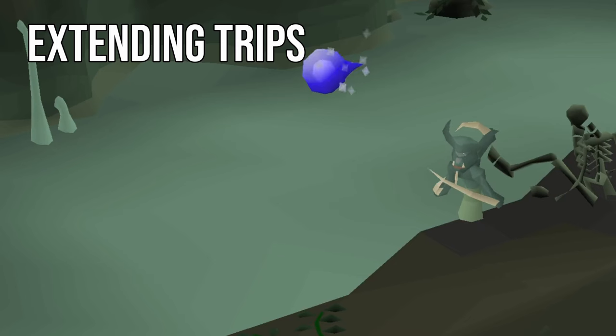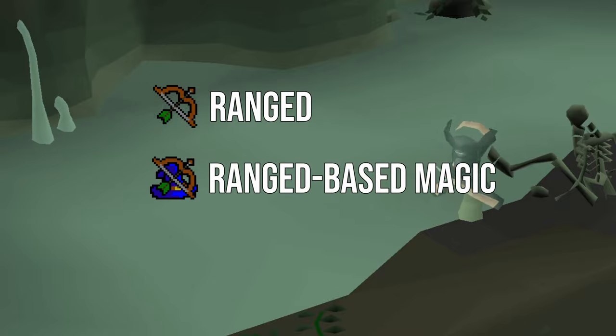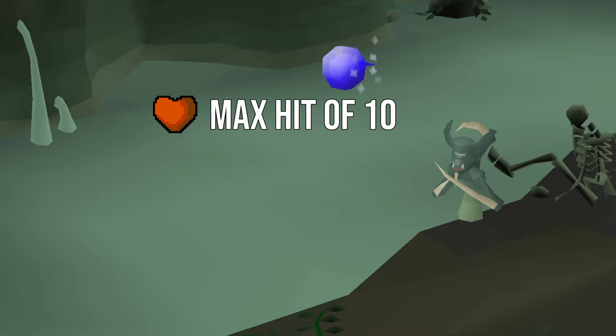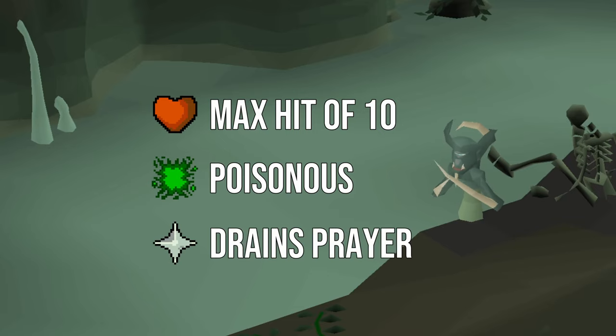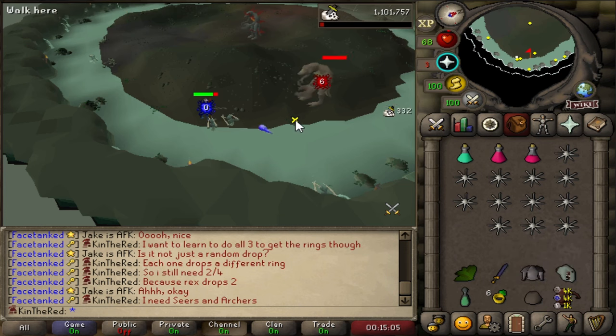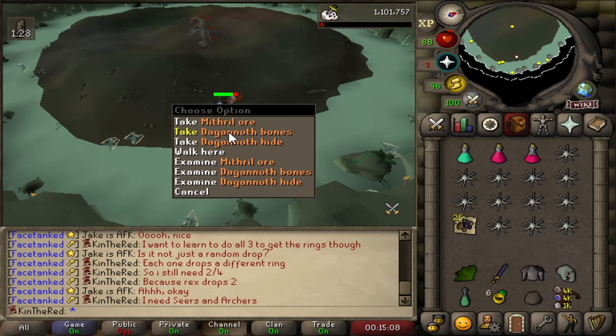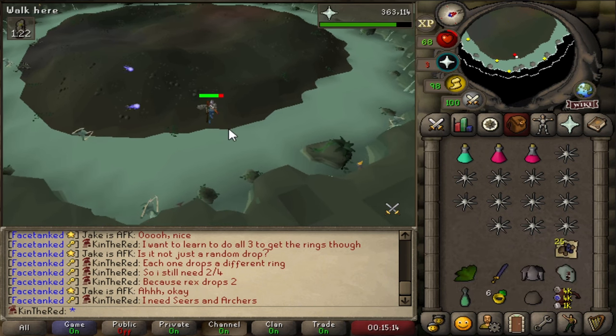The entire time you're in the king's lair, you will be under constant attack by the spinolyps swimming around you. These attack using ranged and ranged-based magic, with each attack type able to hit a maximum of 10. The ranged attack is poisonous, which is where the anti-poisons come in. The ranged-based magic attack drains prayer on successful hits. Both ranged and ranged-based magic attacks roll against your ranged defense, making our ranged tank gear crucial to extending our trips. Because our ranged defense is so high and the spinolyps drain prayer over time, I rarely pray while safe spotting Rex. I find that their attacks rarely hit and consider it a waste of prayer potions.